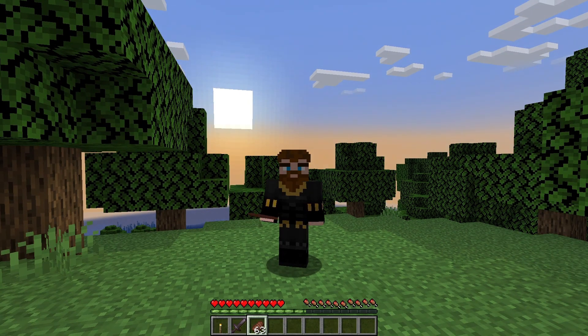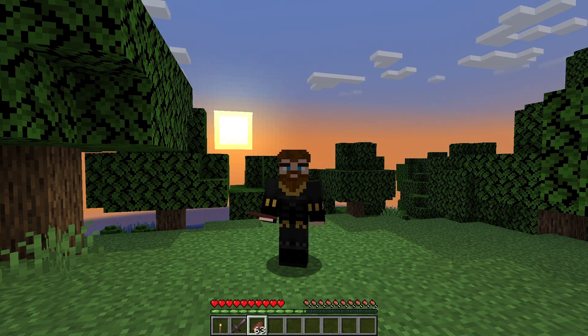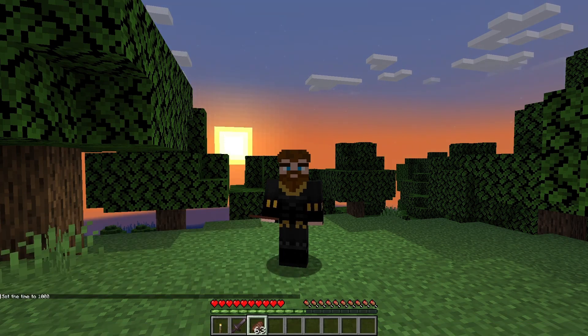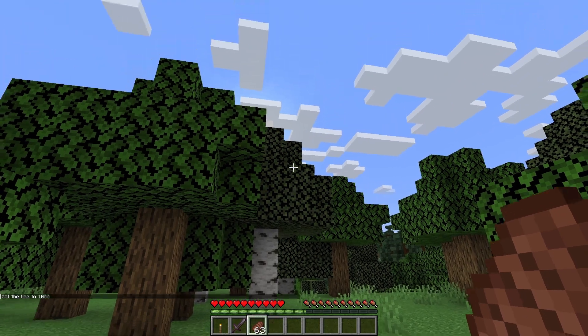The next command is how to set the time of day. You can see the sun is sitting behind me and it's going to become nighttime soon, which means zombies and things will spawn. If you have access to commands, you can use 'time set day' and that will set it to daytime — the sun will come up.